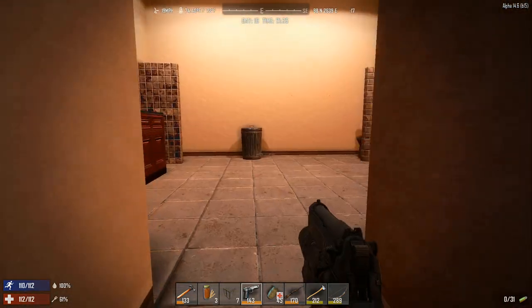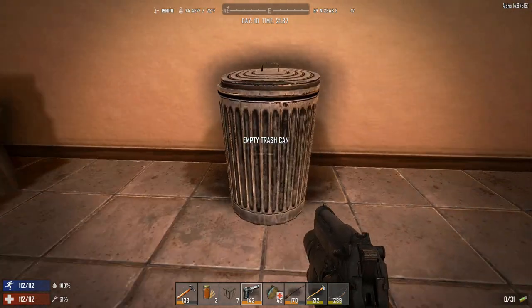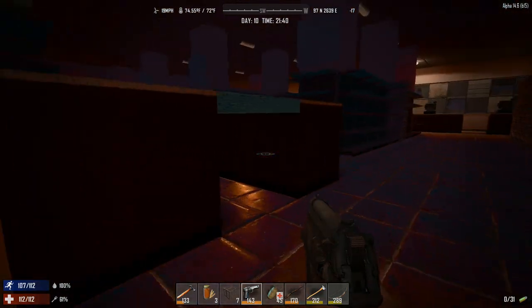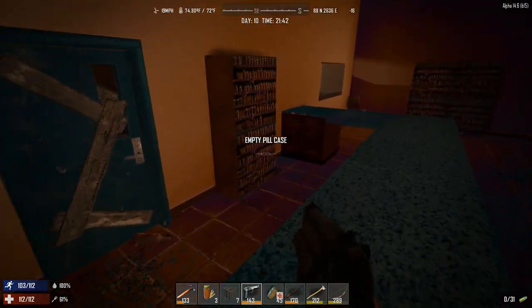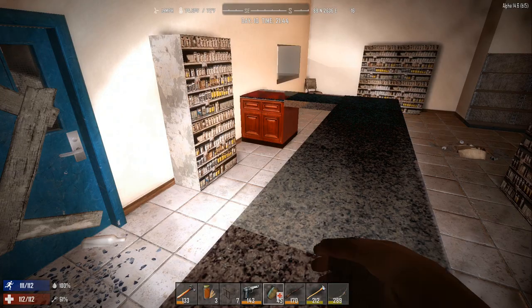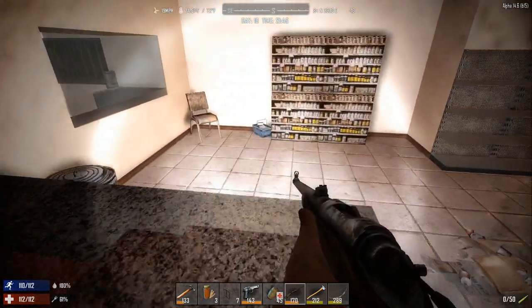The forge is now disassembled — you can disassemble it down and get a bellows back from it when you disassemble it, so you can re-craft it. You can also break the bellows down into animal hide. Those lights are just so bright — I really need to get rid of my pistol, it's too much.